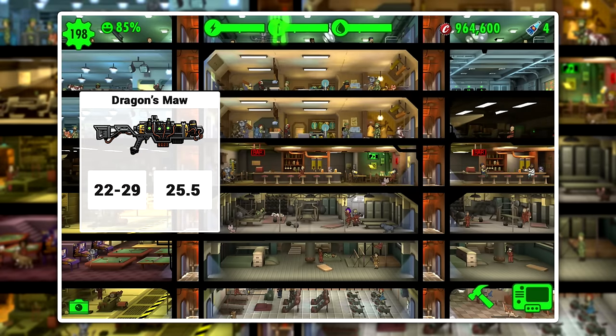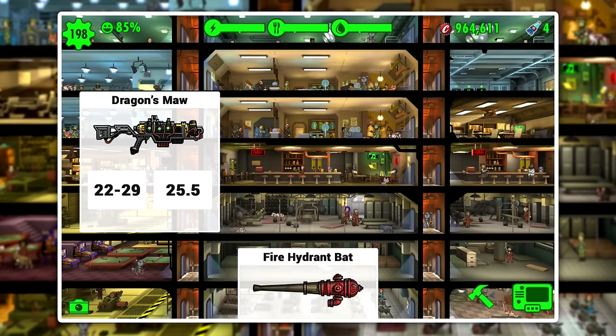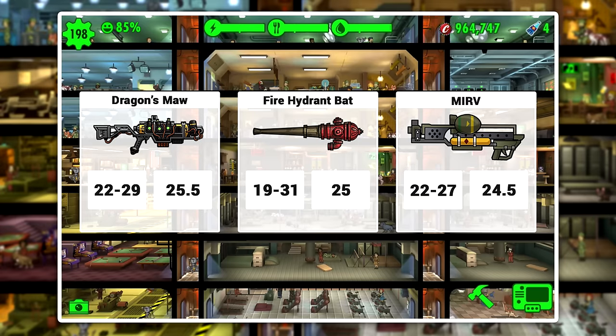First off, we have the Dragon's Maw which has damage values between 22 and 29 for an average of 25.5. Then we have the Fire Hydrant Bat which has values between 19 and 31 for an average of 25. And we have the Merv which has damage values between 22 and 27 for an average of 24.5. The average damage on the Dragon's Maw is the highest, then the Hydrant Bat, and lastly the Merv.